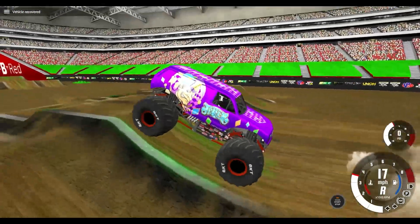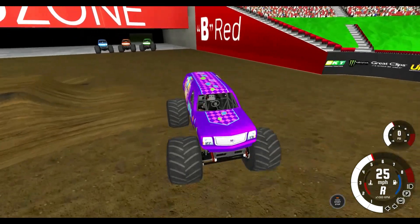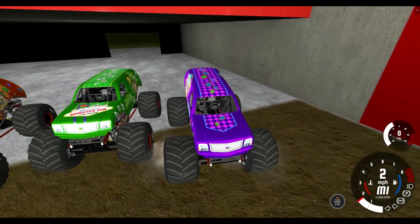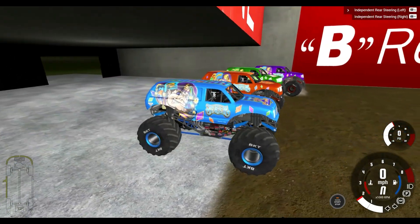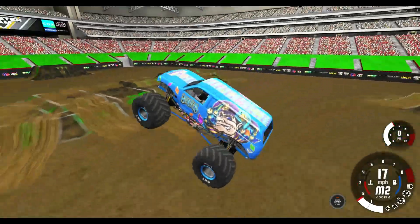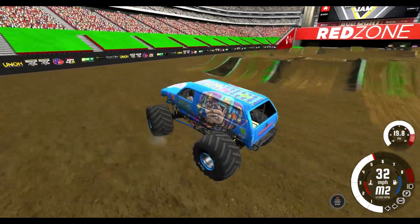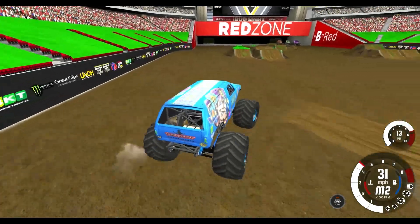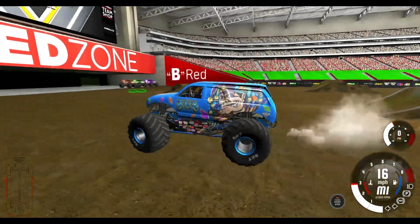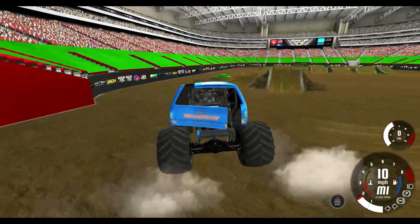Alright, now let's take the purple and get started with freestyle. And blue Jester is here for freestyle — going to win! Whoo, massive air right off the start. For freestyle, there's no timer — they do it until they cannot save the truck. That body part is loose, very wobbly and loose.